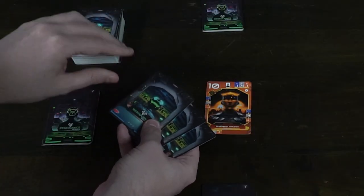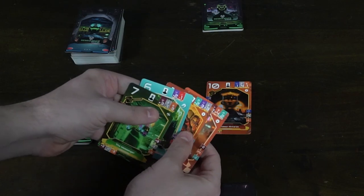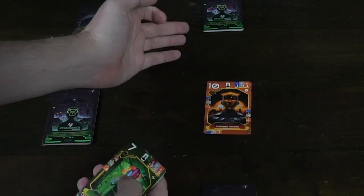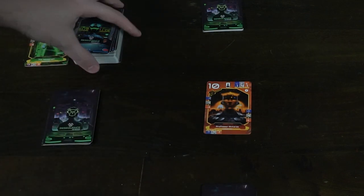After setup, determine who goes first by drawing a card from the top of the defector deck for each player — whoever draws the highest value goes first. Place those cards into the discard pile. If you're playing with fewer than four players, make sure at least four cards are placed into the discard pile, even if you have to use the top of the deck.